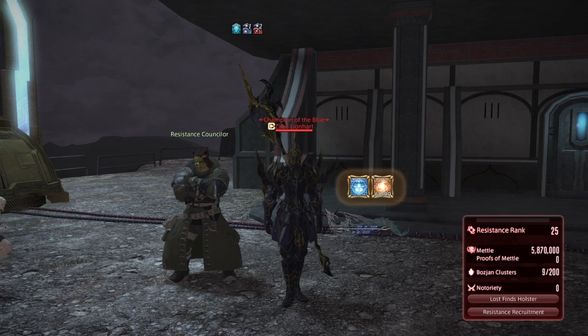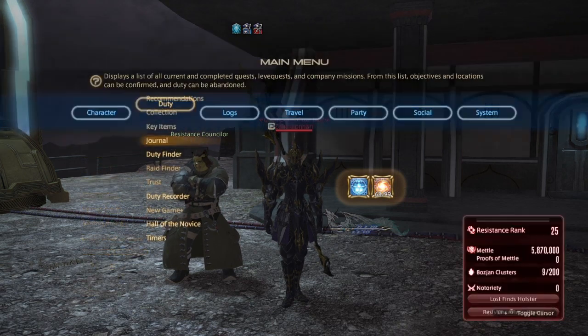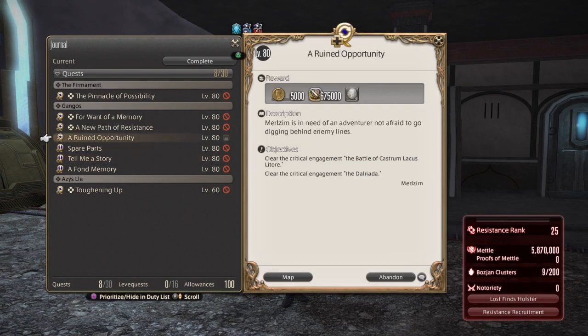By the way, the Delrida Critical Engagement gives you around two million medal for each time you complete it. And there's also a side quest called A Ruined Opportunity that gives you 675,000 medal, if you do the Castrum Laxos or the Delrida Critical Engagement. This is, of course, weekly.